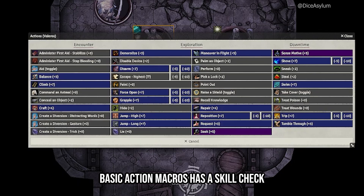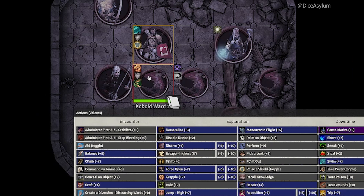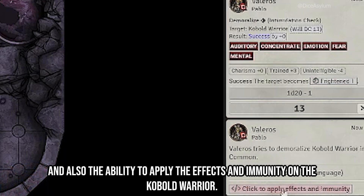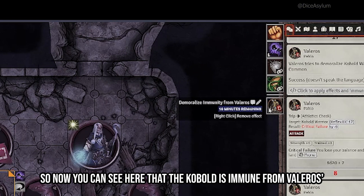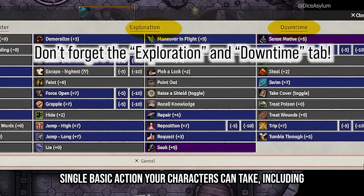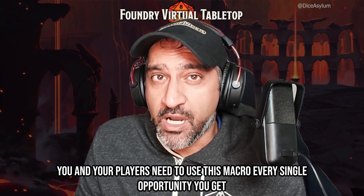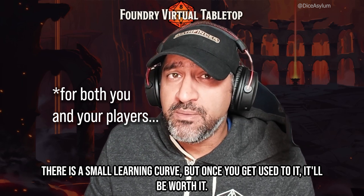Basic action macros has a skill check for every situation. Want to demoralize? Definitely use basic action macros — targeting the kobold warrior, shouting in common, and succeeding by plus zero gives you frightened one and also the ability to apply the effects and immunity on the kobold warrior. So the kobold is immune from Valeros's demoralize for 10 minutes, and so on for every single basic action your characters can take, including NPCs. You as a GM can use basic action macros for your kobolds too. You and your players need to use this macro every single opportunity you get because it's going to make everybody's lives so much easier. There is a small learning curve, but once you get used to it, it'll be worth it — I promise.